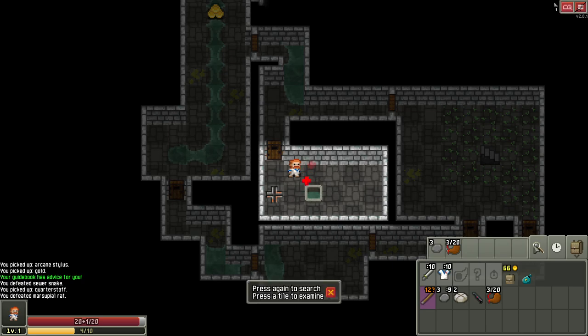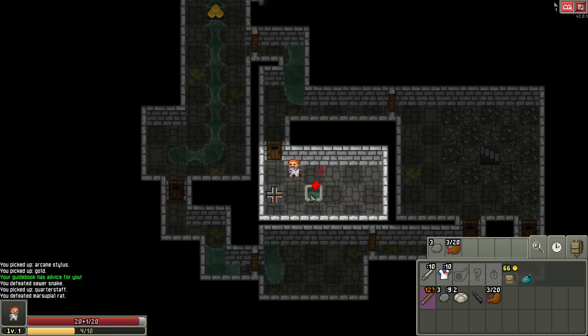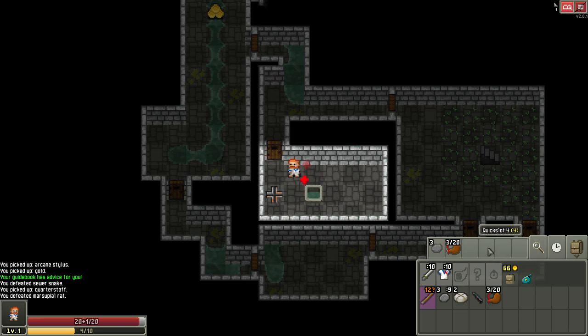Here is a trap — examine it and it'll tell us everything. It shoots a dart at the nearest target, so if an enemy is nearest it'll shoot the enemy. Let's examine this well — it will heal you and satisfy your hunger, and it can also take a curse off items.